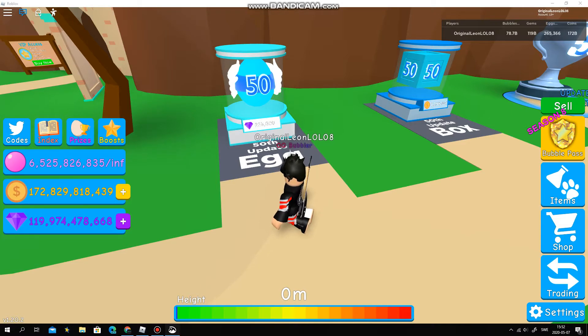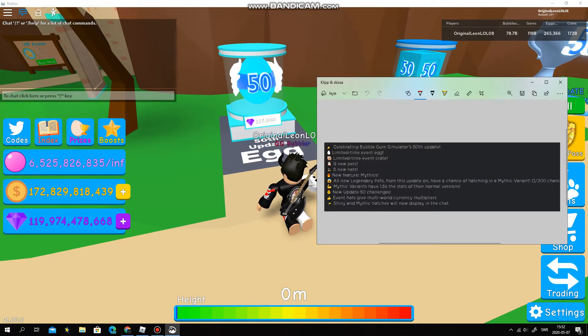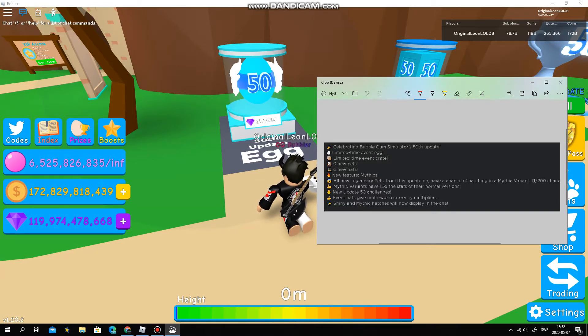They're actually pretty OP compared to the normal ones and shinies. All the new legendary pets from this update on have a chance of hatching in a Mythic variant — one in two hundred chance. So when I hatched the Mythic Scorpio it said it was a one in three million chance. Mythic variants have 1.5 times the stats of their normal versions, so it's a little better.